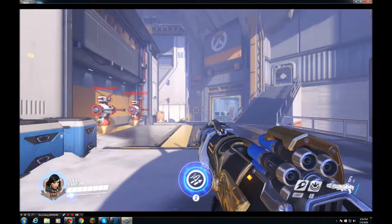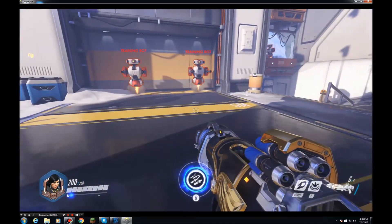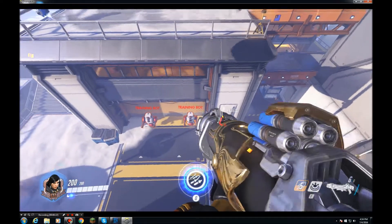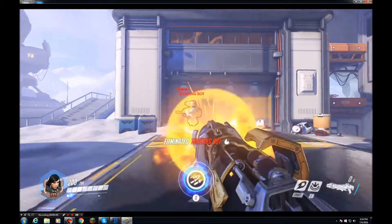First of all, Farrah is a 1 out of 3 star difficulty character. That means she's a very easy character to play as, and her first ability is that she can use her jump pack to have aerial superiority over her enemies. You can use your fuel to keep up in the sky, and this is really what makes Farrah, Farrah.